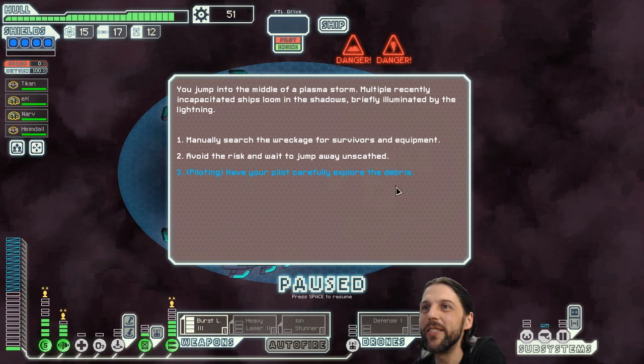Here we are, next jump — we jumped into an ion storm without a fight, that's what the long-range scanner said. We jump into the middle of a plasma storm, multiple recently incapacitated ships loom in the shadows, briefly illuminated by lightning. It's very moody — it's like how a TV show should start.